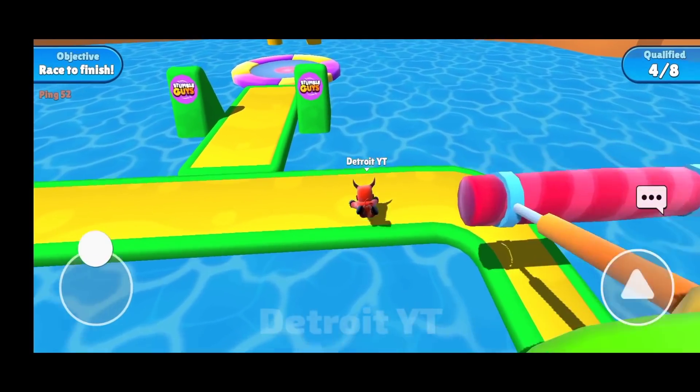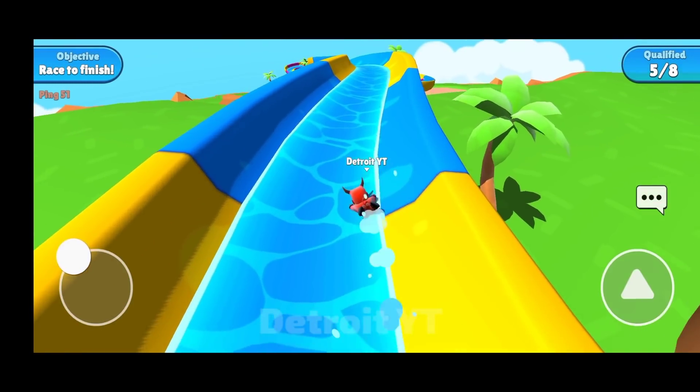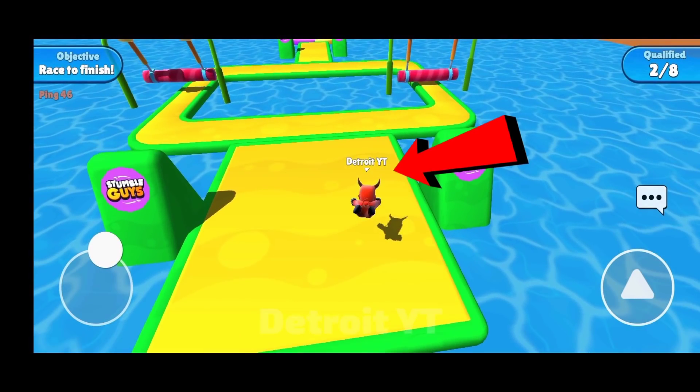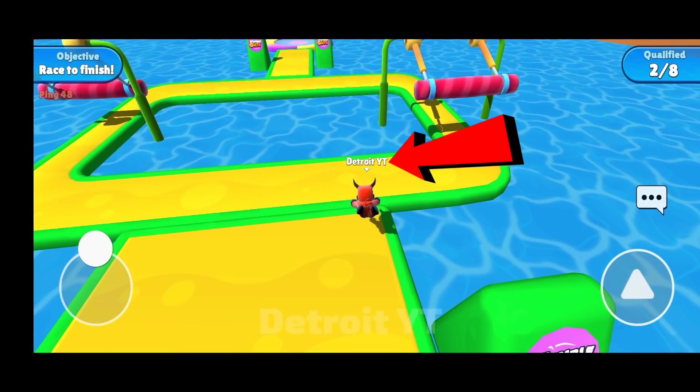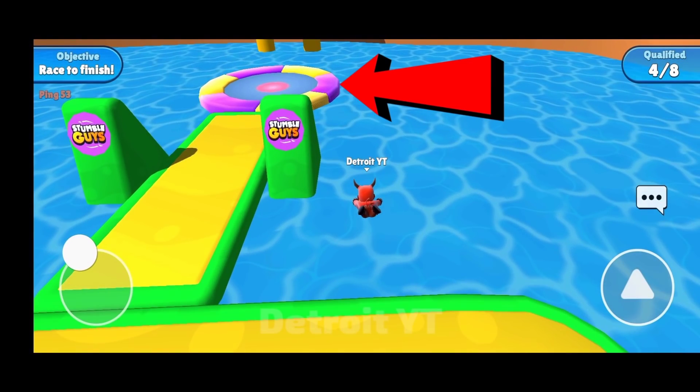You can go this way too — it is also a fast way to go. Just like you go through the middle, the way to go from here is the same. First you have to double jump here, after that double jump here, then double jump here, and then double jump towards the trampoline.